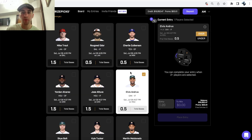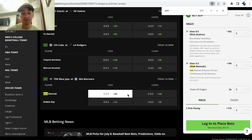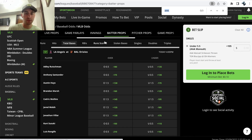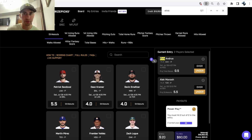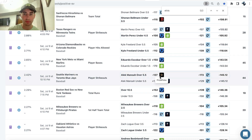On PrizePicks, we want Elvis Andrus over half a total base and ALEC over 5.5 strikeouts. On DraftKings, this parlay only comes out to plus-175, but on PrizePicks we're getting plus-200 odds — so we're getting value over the sportsbooks. Here's where it gets interesting: if you switch both to unders for Elvis Andrus and ALEC strikeouts, on DraftKings you'd get plus-361 odds, whereas on PrizePicks the payout stays at plus-200 regardless of overs or unders.